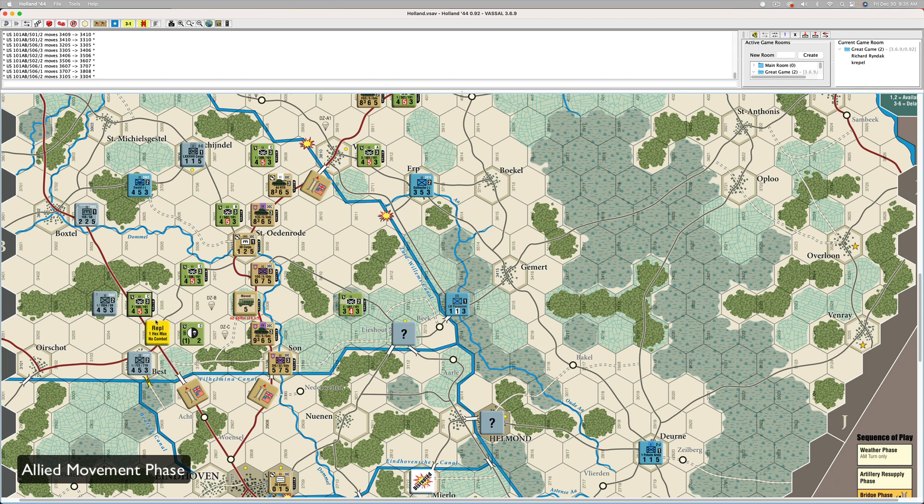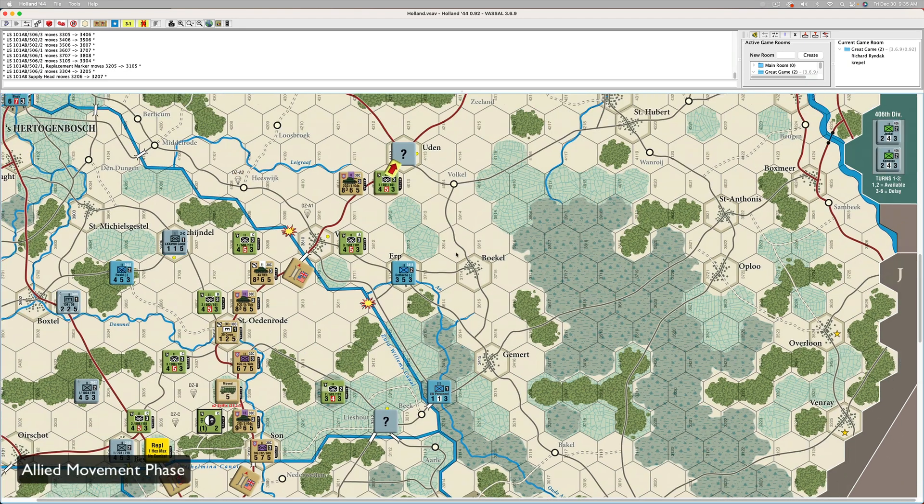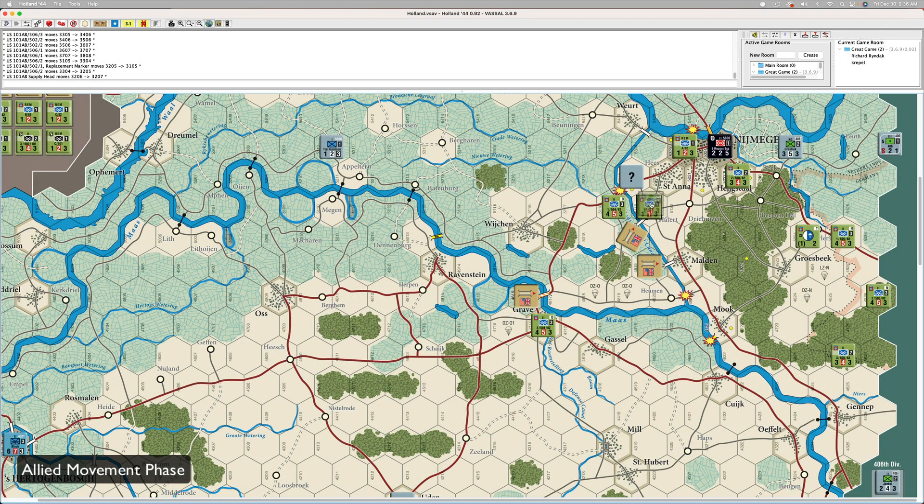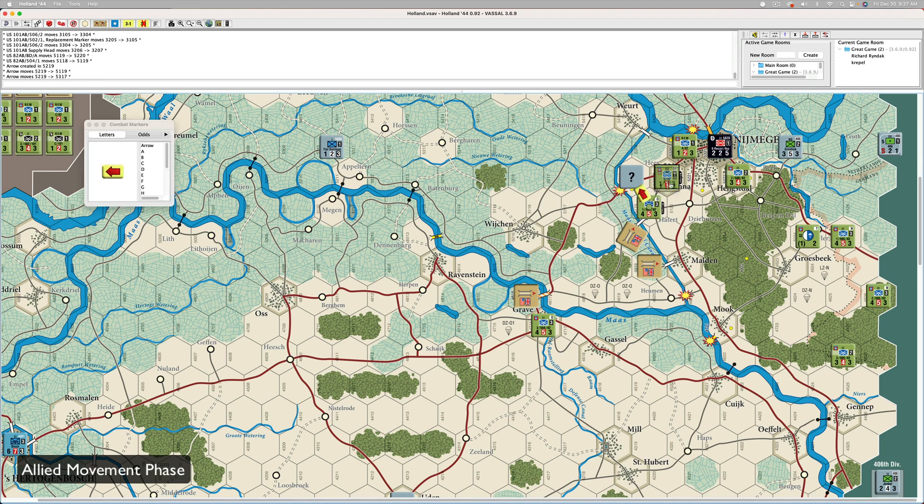I'll swap the replacement guy with the other guy. I'll move the supply head over one. Moving up — let's move this guy up and this guy over. The one-stepping Airborne, I'm going to move him back.